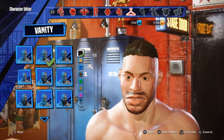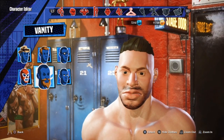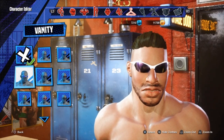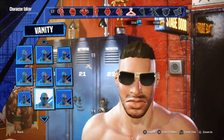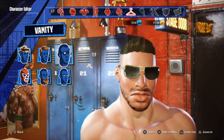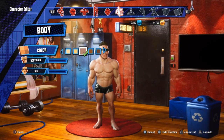For facial hair I'm going to select just the second one in the first row — that seems to be the best one. Now into the eyewear, we're going to throw some glasses on him, and this is really going to help later on. I have these glasses unlocked so I'm going to select those, but you can pick whatever eyewear you'd like.